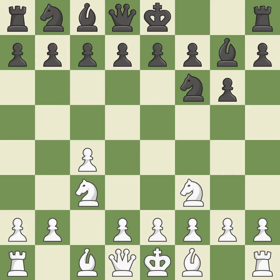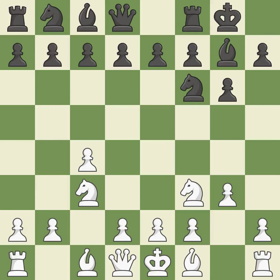The fianchetto move Bg7 places the bishop on the long diagonal. Castling gets the king to a safer square, out of the center of the board, while also developing a rook. Castling kingside tends to be safer because the king is further from the center. As a result, the bishop grows and gains flexibility on the long diagonal.